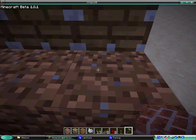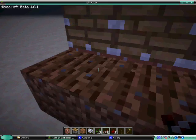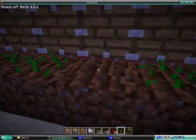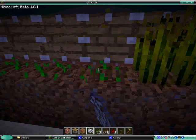Next we need to till the soil. Then we need to put seeds in each plot of the farmland. Obviously one didn't till. We'll just bone meal this and make sure it stays there for a little while.